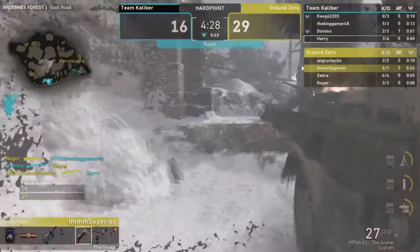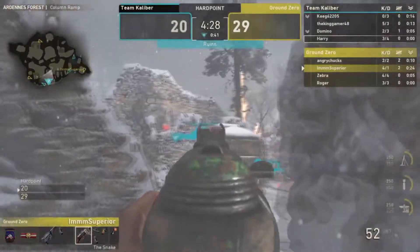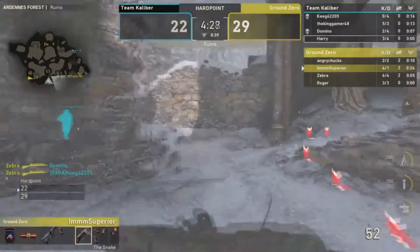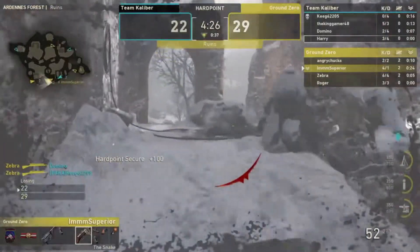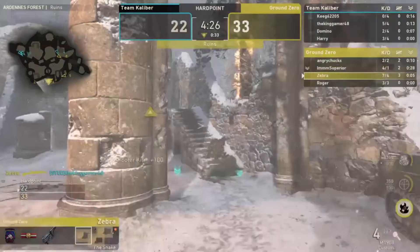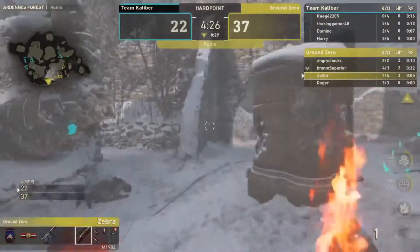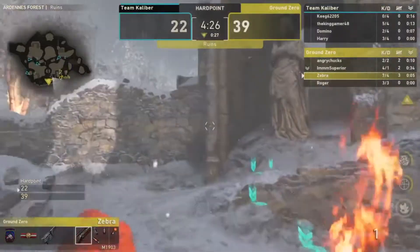Going with Kenny — he's four and one. Ground Zero with a two-piece, then a triple. Zero is now seven and four, playing insane with a three-kill streak off that triple kill. Team Caliber continues to build the lead.